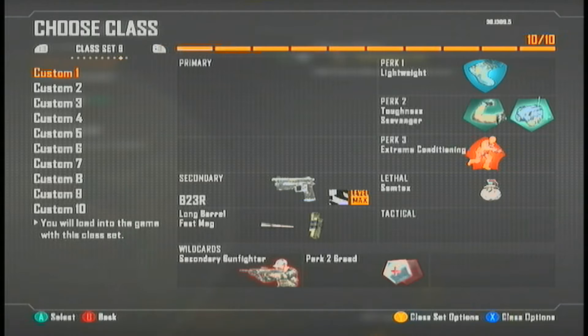Hey guys, ForTheFallin here with Guides for Assault. Today I'm going to be showing you the best secondary class setups that I could think of. The three that I'm going to be showing you are going to be pistols, crossbow, and ballistic knife.